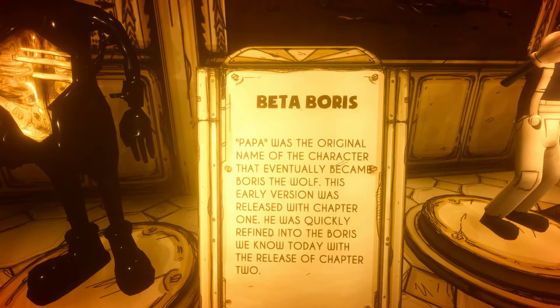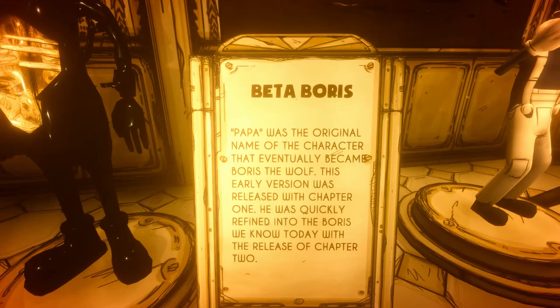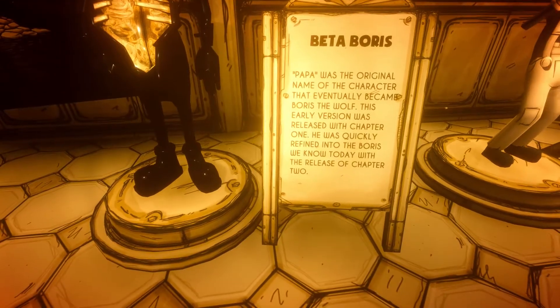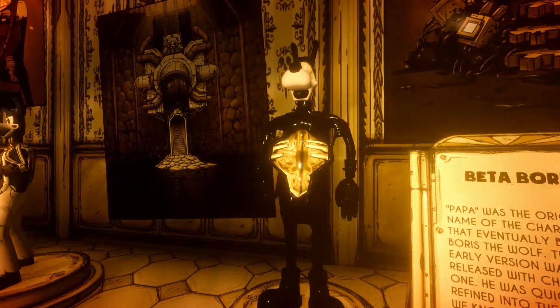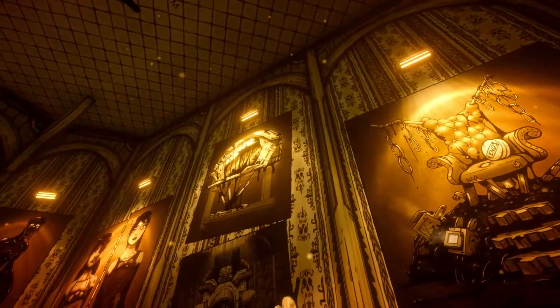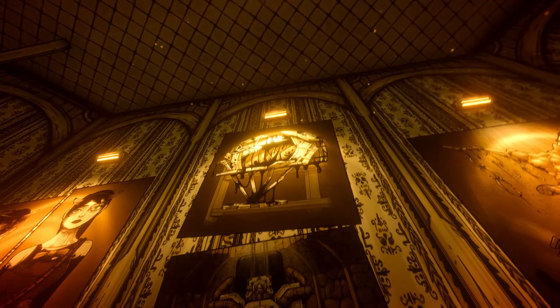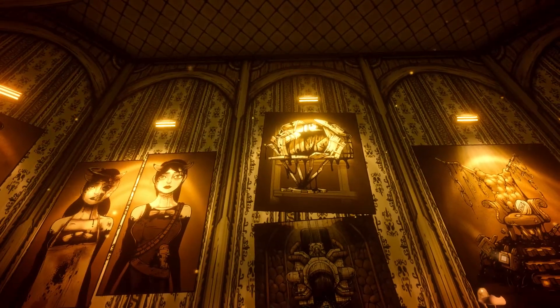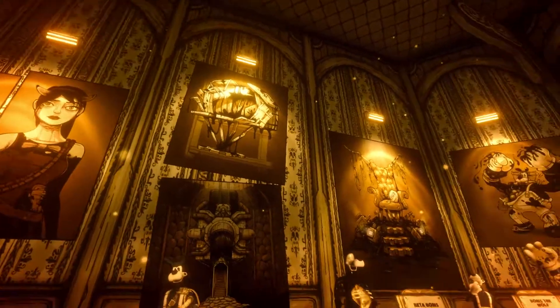Beta Boris. Papa was the original name of the character who eventually became Boris the Wolf. This early version was released with Chapter 1 and was refined into the Boris we know today with the release of Chapter 2. There's also a concept of the Ink Machine — whatever that thing is, it looks like some sort of hut, I don't really get it.